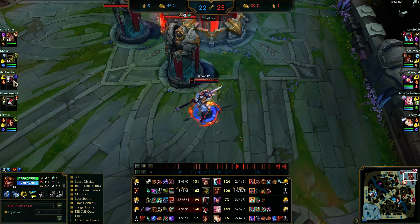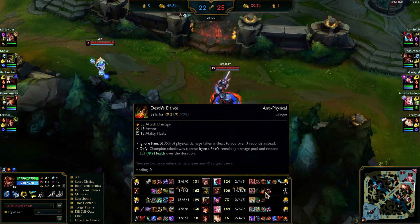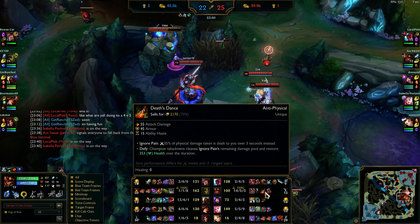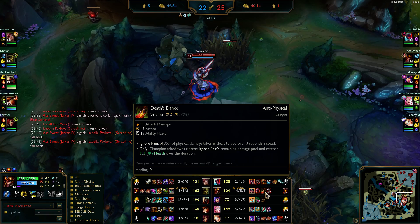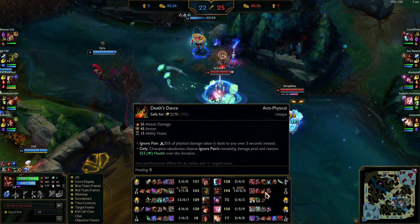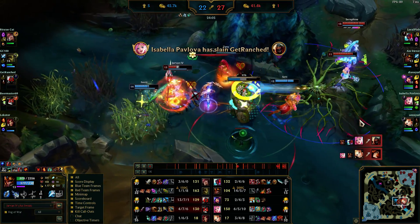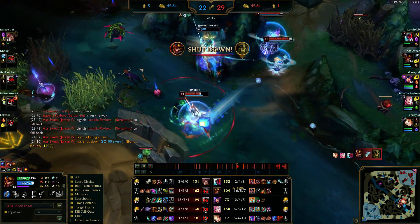I know Zed has a lot of burst and Set does too. I decide to get a Death's Dance — it gives armor, AD, and ability haste, which is really nice on Jarvan. The more ability haste you have the better. It also converts 35% of physical damage dealt to me into damage over time. And when I get a kill or an assist — which you get a lot of as Jarvan because of your E aura — it heals me. As you can see I'm in two kills worth of fighting and I still have health.